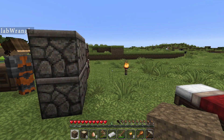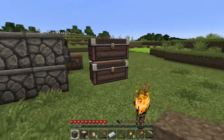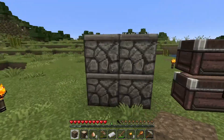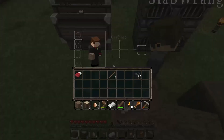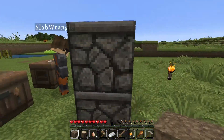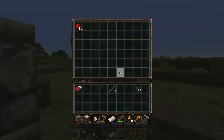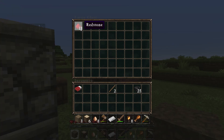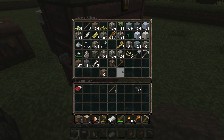And we're back after that lovely Skype call with my parents. Guess what - I'm an uncle! We've got beds, furnaces, a chest, some redstone apparently. I have an iron shovel and an iron pick.